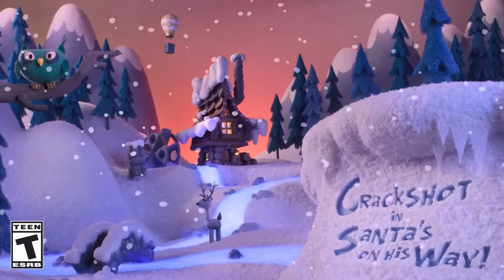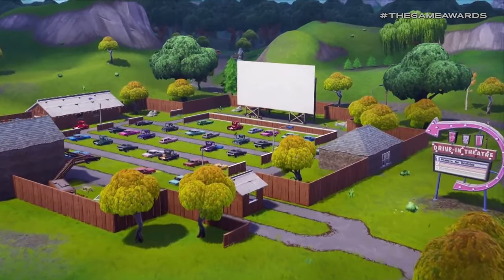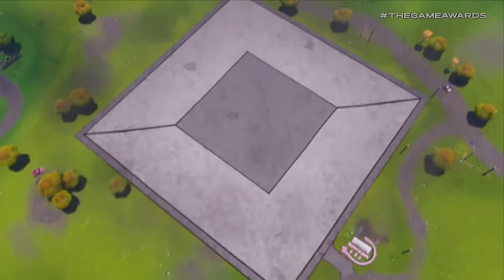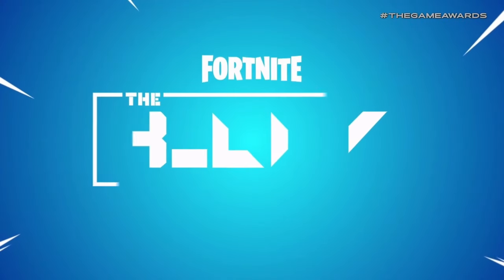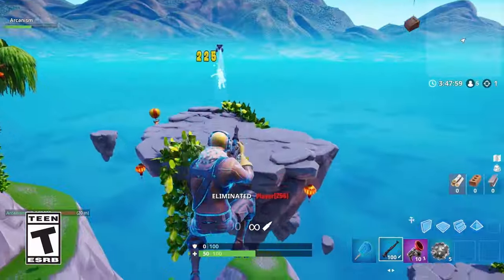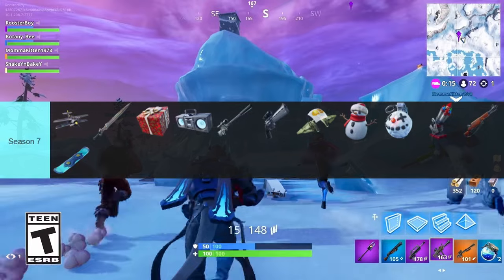Season 7. Season 7 was winter-themed and ran from December 6th, 2018 to February 27th, 2019. New locations included Frosty Flights, Happy Hamlet, Polar Peak, and The Block. The Block was a community POI with content constantly changing — using the new Creative Mode introduced this season, players could create their own POI and submit it to Epic for a chance to appear in-game. Over the course of the season the Block changed 10 different times and was the first POI to not have an alliterative name.